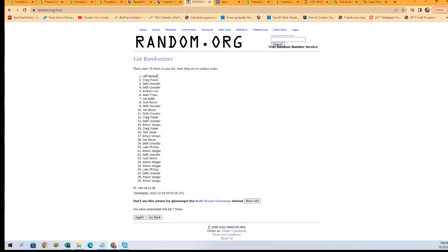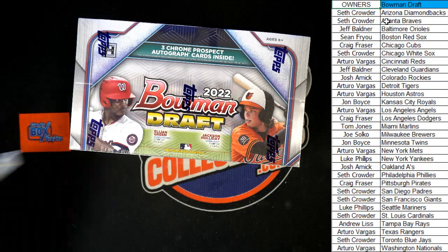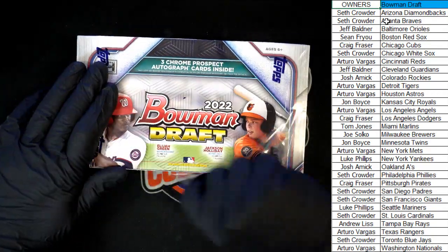Jeff B, you are the winner of the Orioles in this break! Let's switch over and add your name. Good luck everybody — three autos, 12 packs in a box.